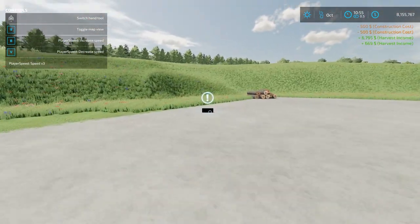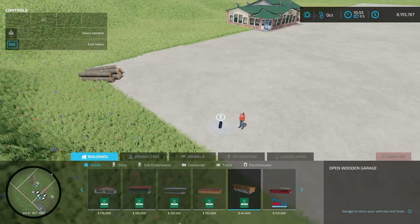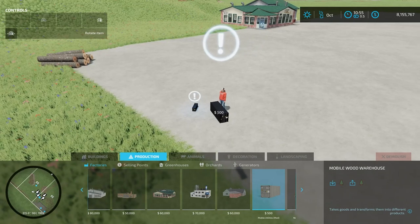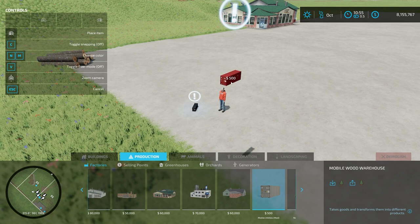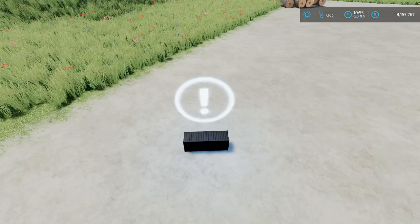As we continue on, this next item was added in the last update — this is the Mobile Wood Warehouse, found under production under factories at the very end. You can put this wherever you want. There are also some color options — I can change the color to whatever I'd like, which is pretty cool. You can place as many of these down as you want.